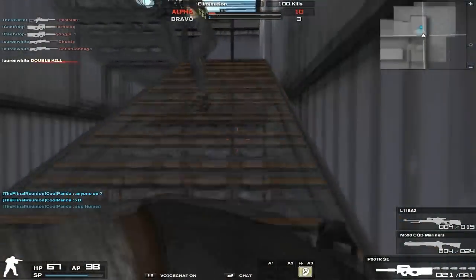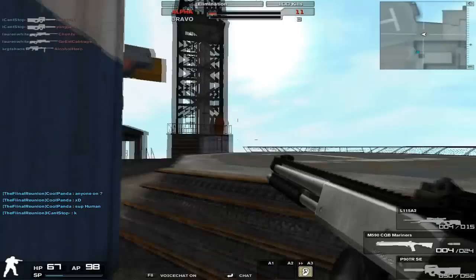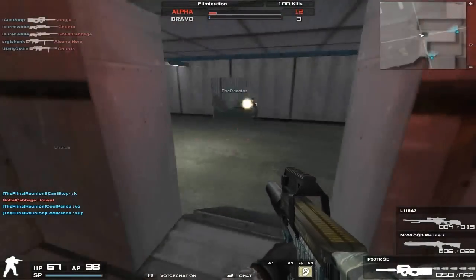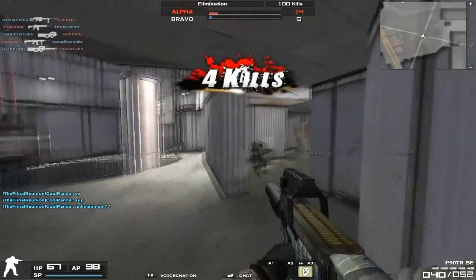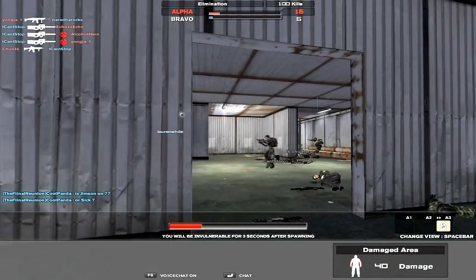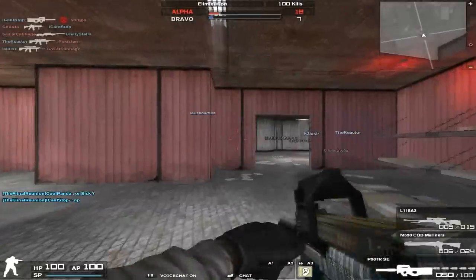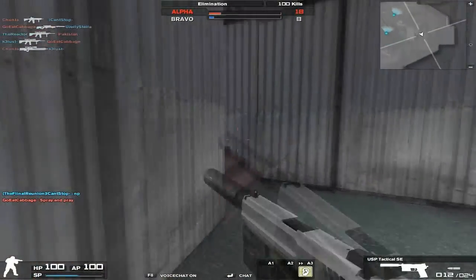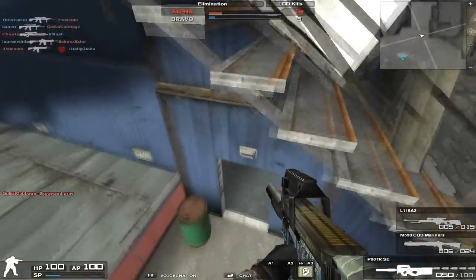I'm going to compare this gun to the P90 TR. The P90 TRS-C is everything the exact same, but the difference is that the P90 TRS-C has got one more damage, and the ammo capacity in the P90 TR is 50 over 50. Also, the P90 TR you can buy with NX: one day 700NX, seven days 2,900NX, 30 days 4,900NX, 90 days 8,900NX.